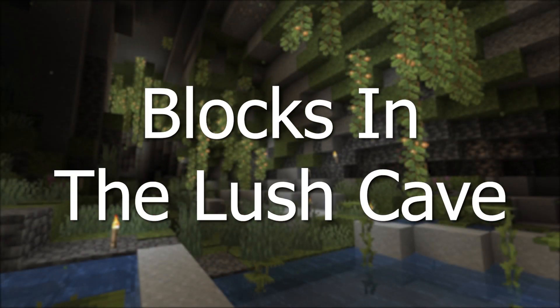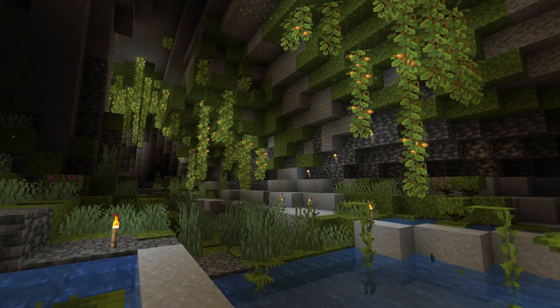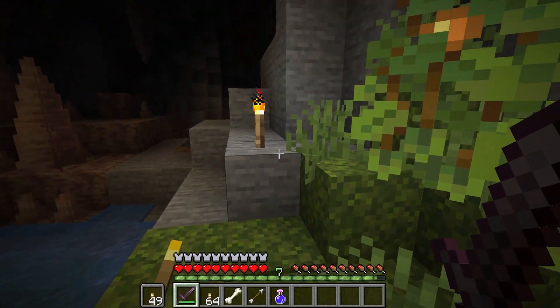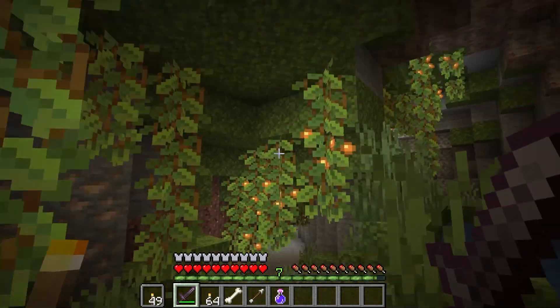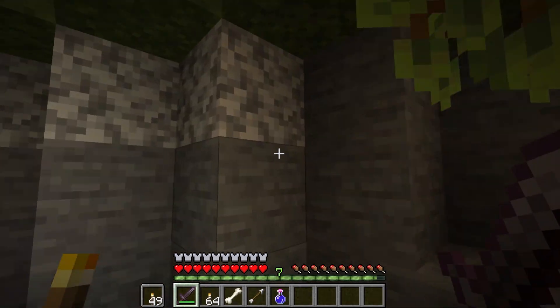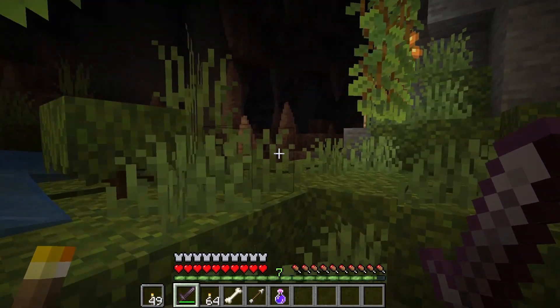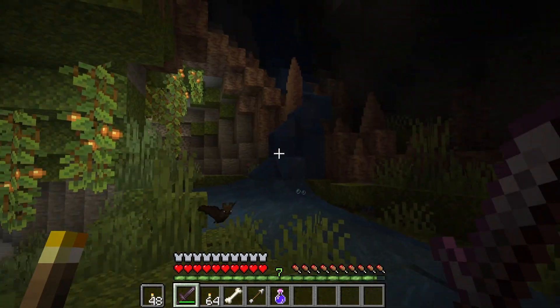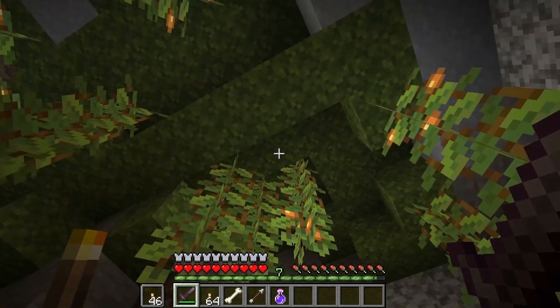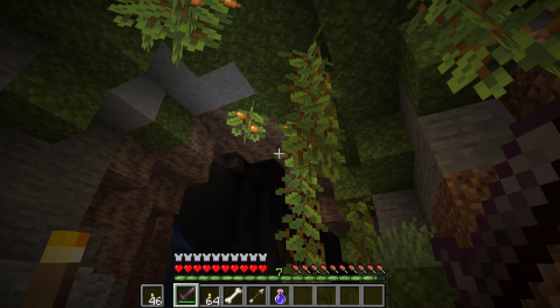So what blocks can be found in the lush cave biome? The ceiling and floors are composed of moss blocks, ores, or stone. The floor can have shallow lakes or springs with clay with small drip leaf on them, or it can have moss, moss carpet, grass, tall grass, azalea, and flowering azaleas. There can also be glow berries growing from cave vines hanging from the ceiling, roots connecting up to azalea trees, and spore blossoms on the ceiling. Part 1 of the cave update had these blocks, but they had to be found in different spots — now they can all be found in the lush cave biome.